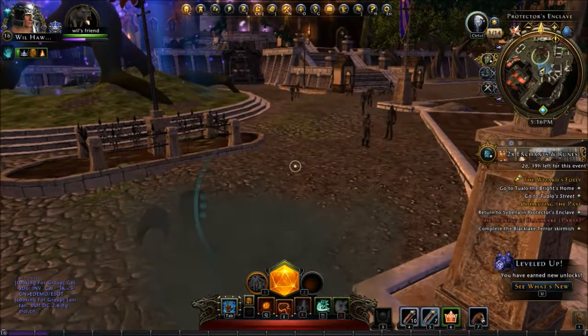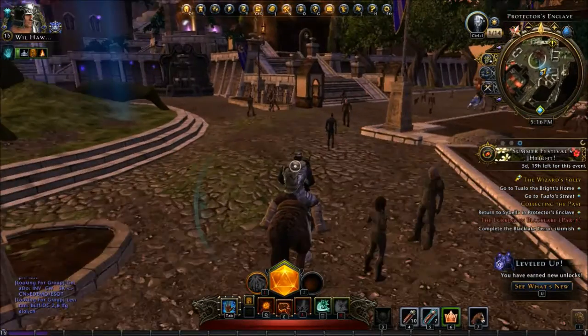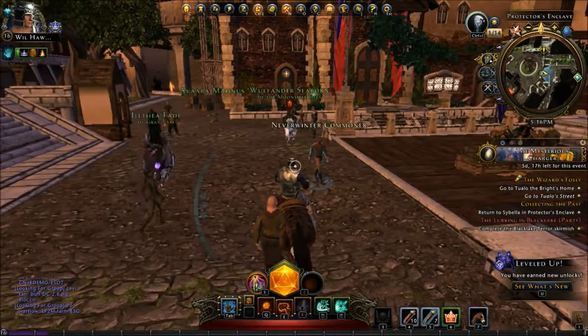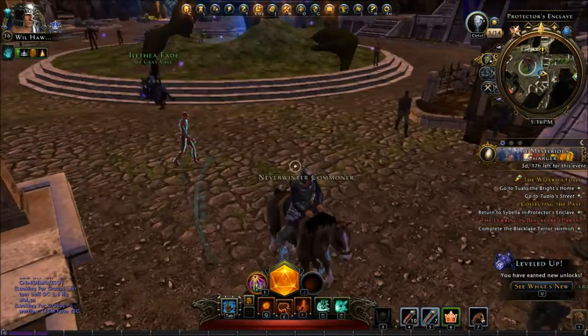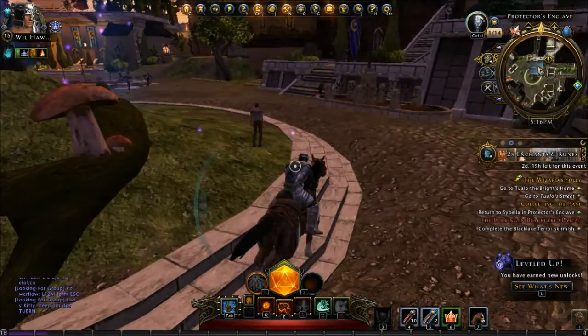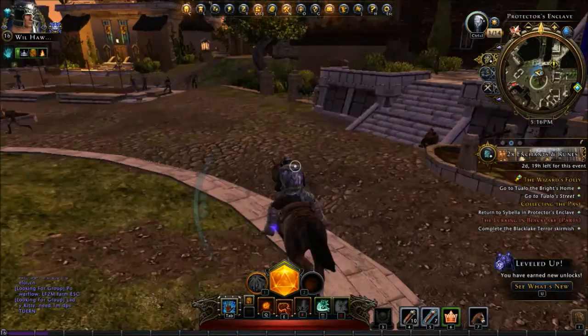Let's go back to the wizard's folly. It's nice because you can do that right off your screen. There is one other way — you can go over to the auction vendor, though I don't know why you would want to.